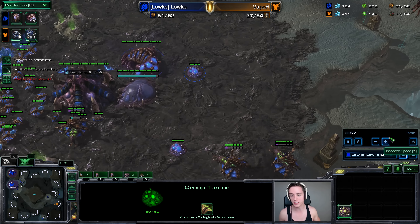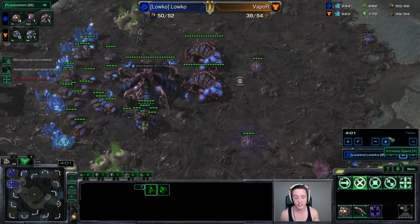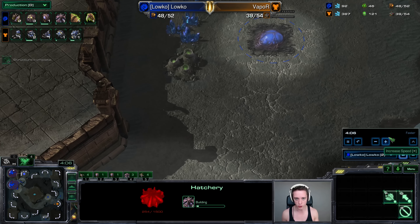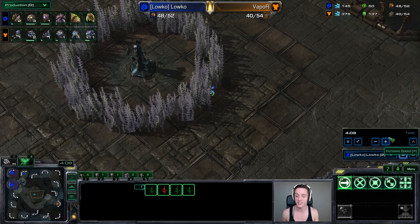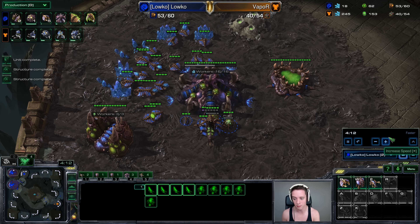Those are the main options available right now. However, what I've been trying a lot in the last couple of days is using this exact same concept with Banelings. The idea is that you load up your Overlords with a couple of Banelings and simply drop them into mineral lines. That's exactly what is going to be happening in this game.